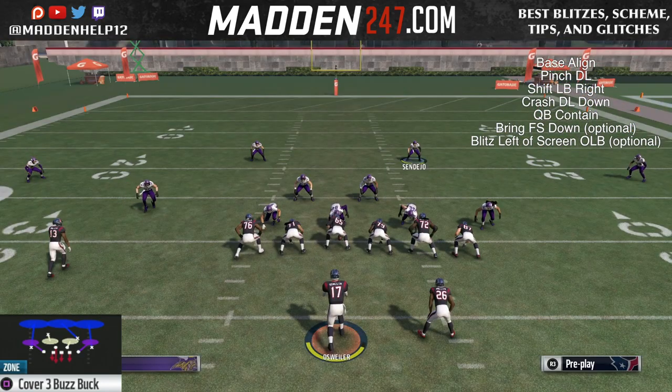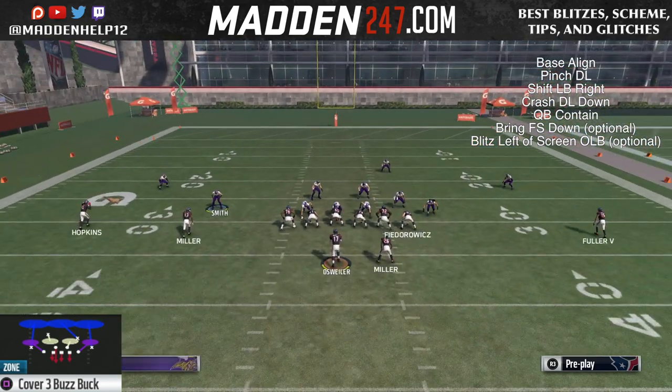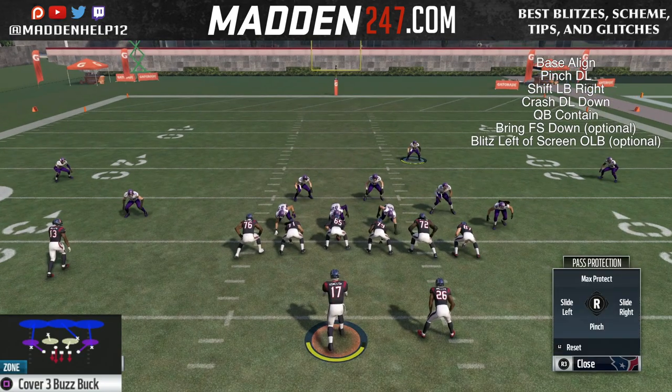Like I said, this comes in with a blocked running back, blocked tight end, even max protect. Every once in a while it might get nano-detected, but more times than not it will not get nano-detected. This is the Cover 3 version.